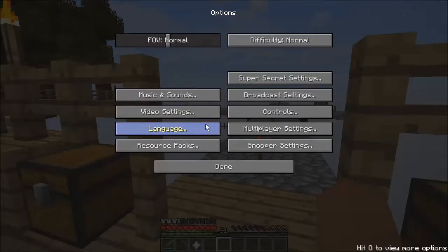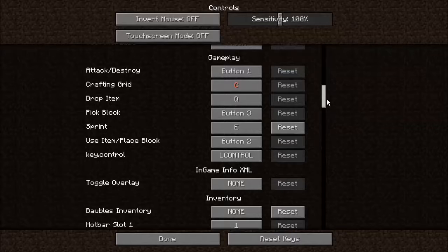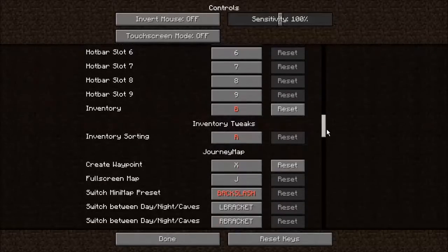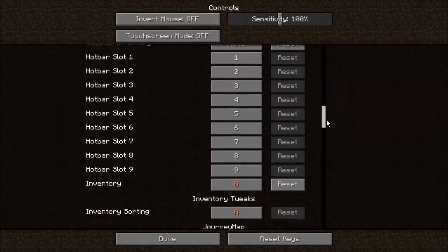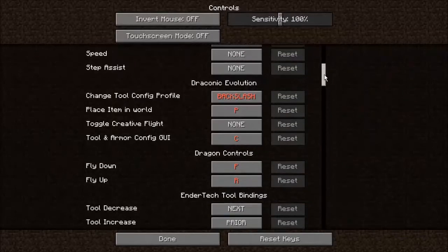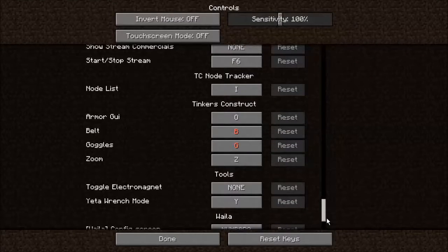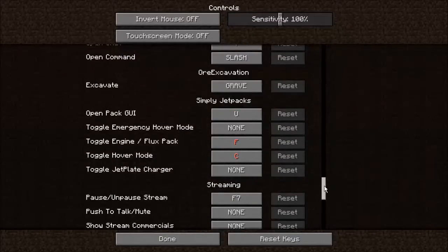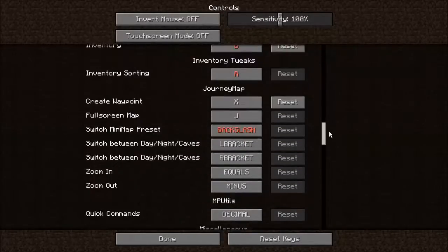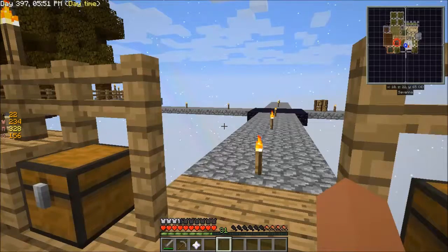Something happened — I can't open my inventory now. Let me try to reset it in controls. Open inventory — Bob was inventory, use any strip block, inventory sorting. Inventory B — it's red because there's another function bound to that button. What is it? Belt — Tinkers' Construct belt?